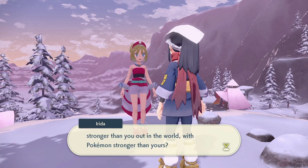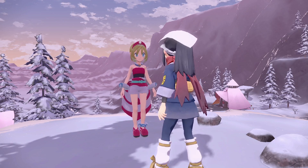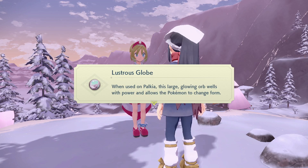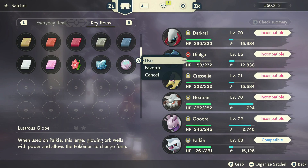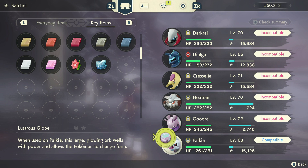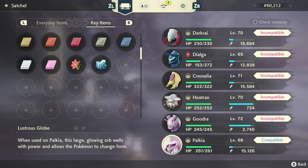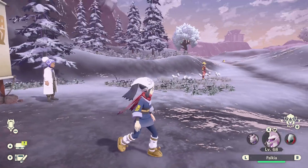Those treasures are pretty significant. If you've beaten the main game, you'll be able to use them directly. You'll end up talking to the leaders and having a little battle with them, and they will give you the Lustrous Globe — that's the one from the Pearl Clan — and the corresponding item from the Diamond Clan. Both are used to change the forms of Dialga and Palkia, and we're going to showcase all of that right now.